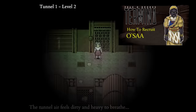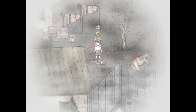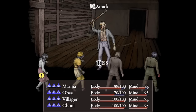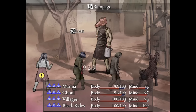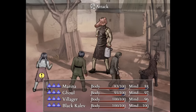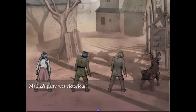Recruitable contestants are the best party members because you can control them in combat and give them full equipment. But there are non-controllable recruits, often referred to as auto battlers. These are the ghouls raised through necromancy and everybody's favourite goat, Black Caleb. Auto battlers are, in general, not very good, and only useful as meat shields. If you're playing solo, or in a situation where you can't recruit anyone else, then these are definitely better than nothing.